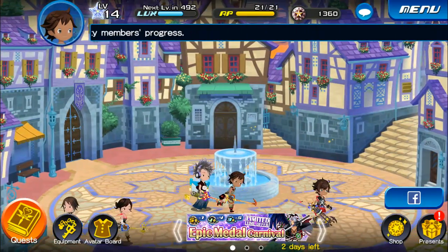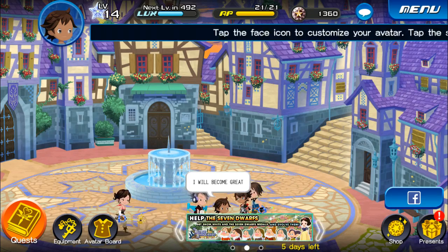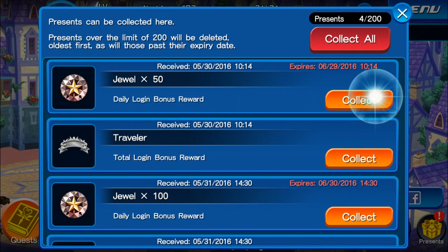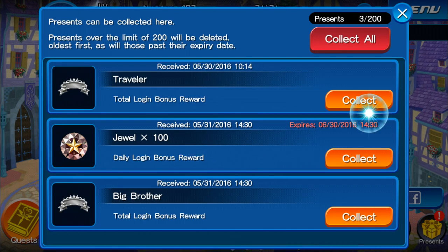What is up guys, Elemental Gamer here and welcome back to another gameplay of Kingdom Hearts Unchained X. Last time, as I said, we continue on the quest from Donald and Goofy. We do have some coins here, some extra stuff we want, so let's go ahead and collect that.